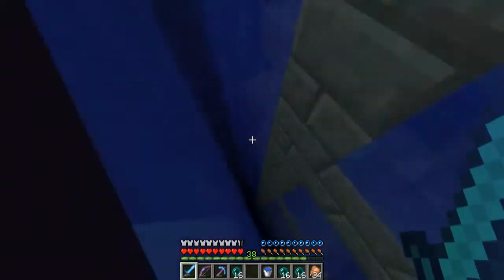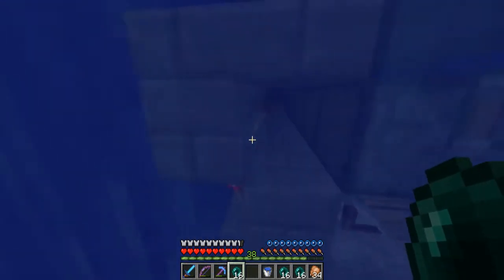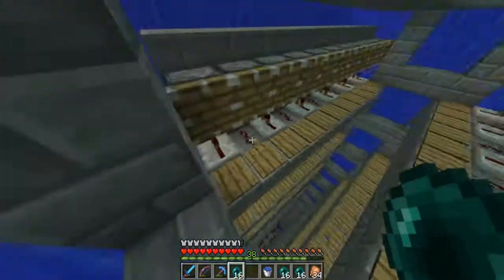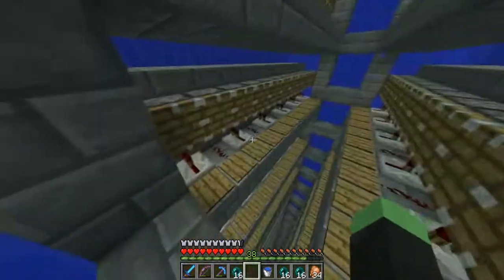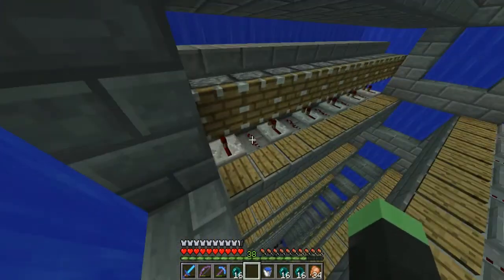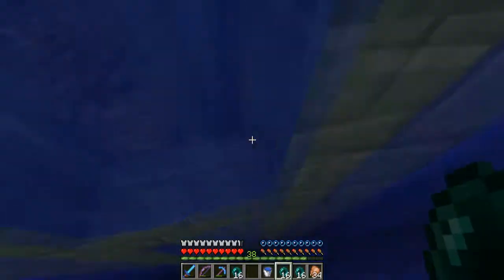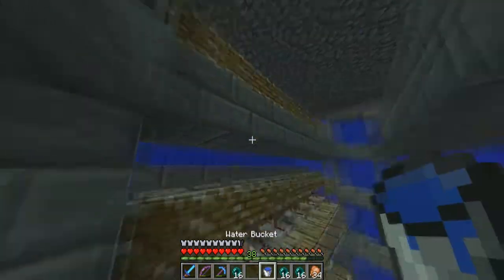When mobs stand on these pressure plates, it sends a signal to this repeater, to this redstone torch which inverts this one, then that turns that one on, and the same with the redstone dust. The reason it alternates between repeaters and dust is just to save on resources — if it was all redstone dust it would just connect, and while all repeaters would work, you want to save resources. There are 88 spawning spots in this whole thing, which is insane.